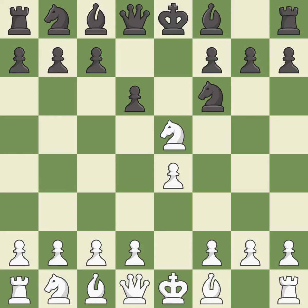D6 attacks the knight on e5 and allows the light-squared bishop to develop. Nf3 returns the attacked knight back to the f3 square, where it supports the d4 square and fights for the e5 square. Nxe4 captures the e4 pawn and places the knight in the center of the board, where it controls many important squares.